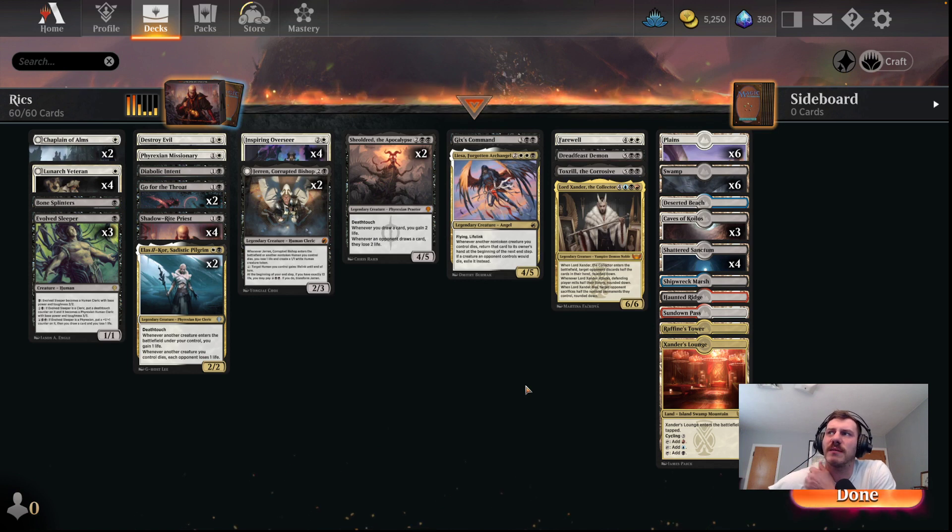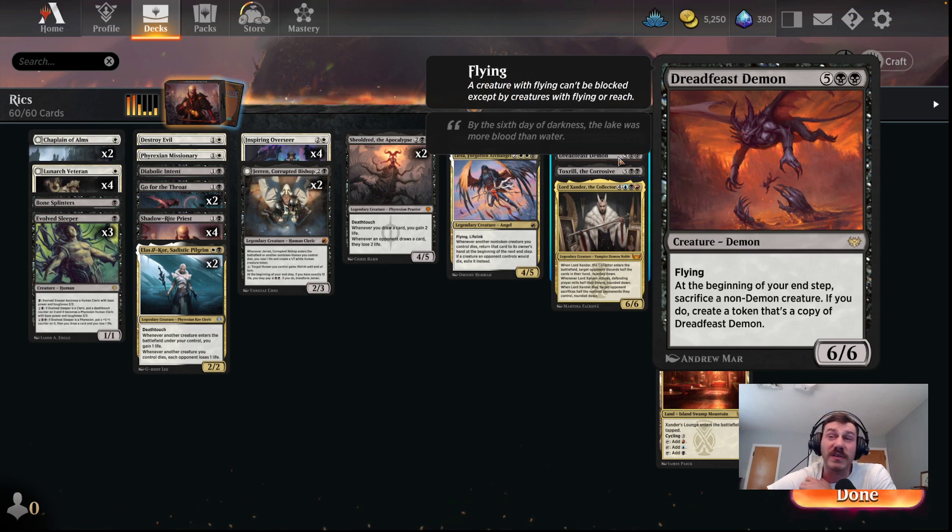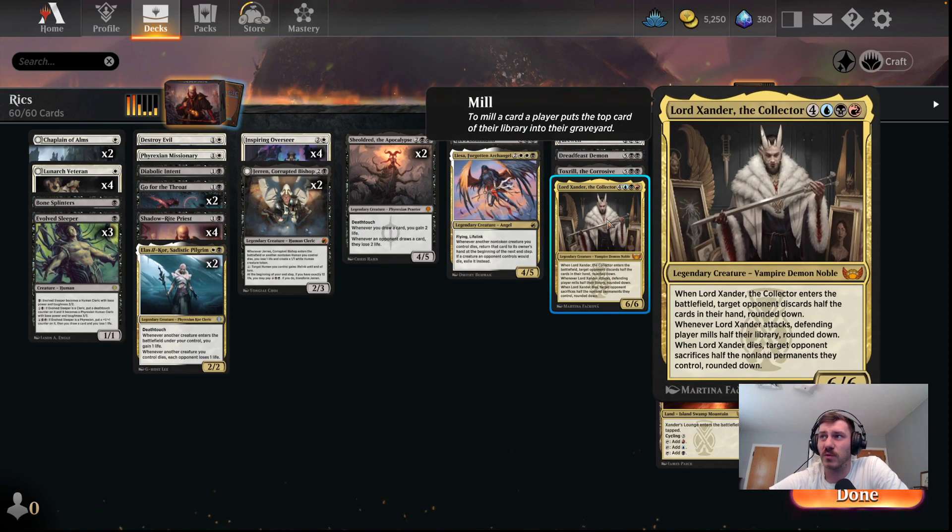The black creatures I'm looking to cheat out — there's actually not that many. Toxrill is always really annoying to play against; I thought that would be fun to just cheat out this way. Dreadfeast Demon — a lot of times we have a lot of little creatures kind of hanging around, so we can turn our board into a bunch of 6/6 flyers. And Lord Xander.